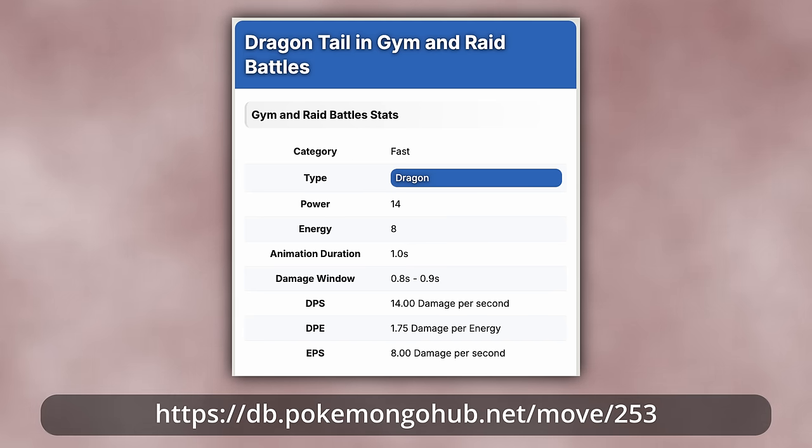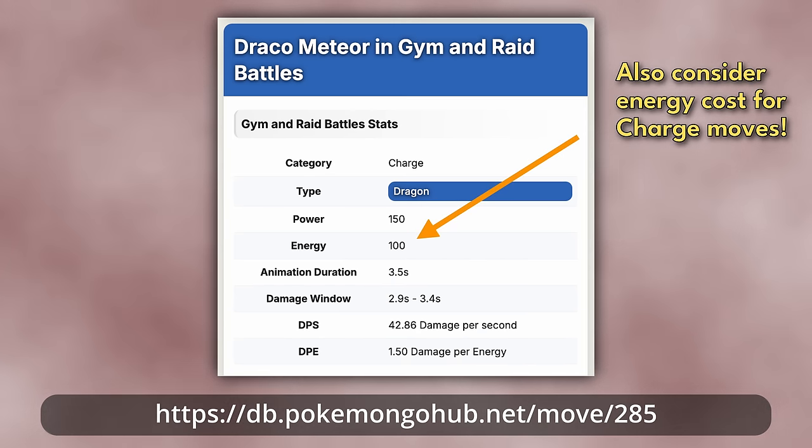Attack damage isn't the only thing that matters. When evaluating moves, you also have to consider the move cooldown, since this affects the move's overall damage per second, and the move's generated energy, since this affects how often charge attacks can be used. For charge attacks, you have to consider energy cost. But these factors aren't affected by IVs or level, so I won't cover them further here. It's clear that the difference between 14 and 15 attack IV is small at best, and completely irrelevant in some situations.